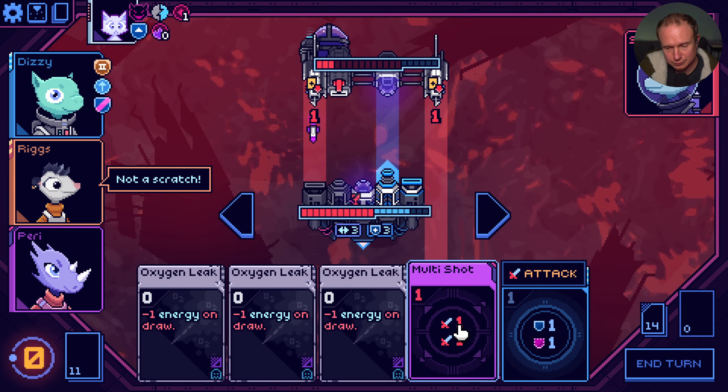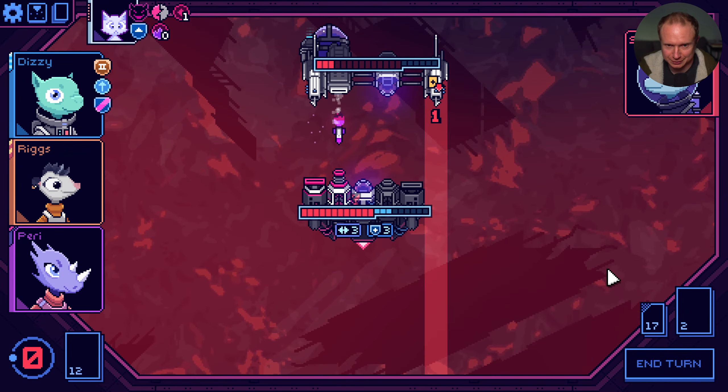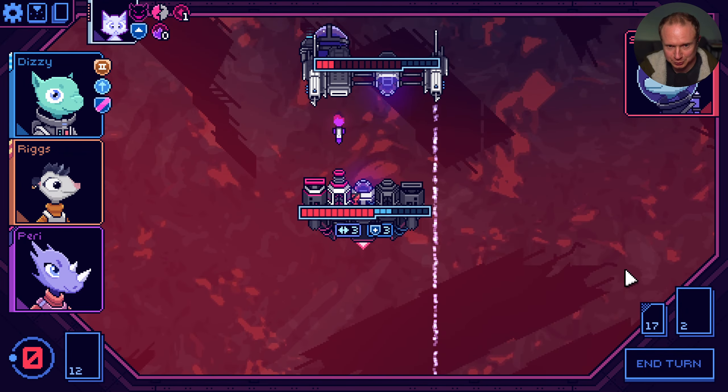I wonder if there's an achievement for a certain amount of block. I'm glad we had a ludicrous amount of block there. Nine damage? Okay. We're starting to get into some big numbers here. Prepare: two draw and two energy next turn. Another momentum or a pulse barrier - it's a one-time increase. This seems pretty good. Another momentum would also be good, but I think thin to win is the name of the game.